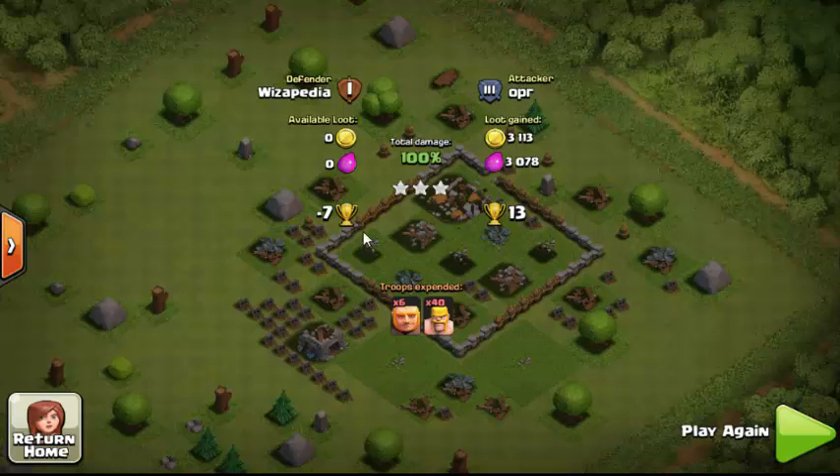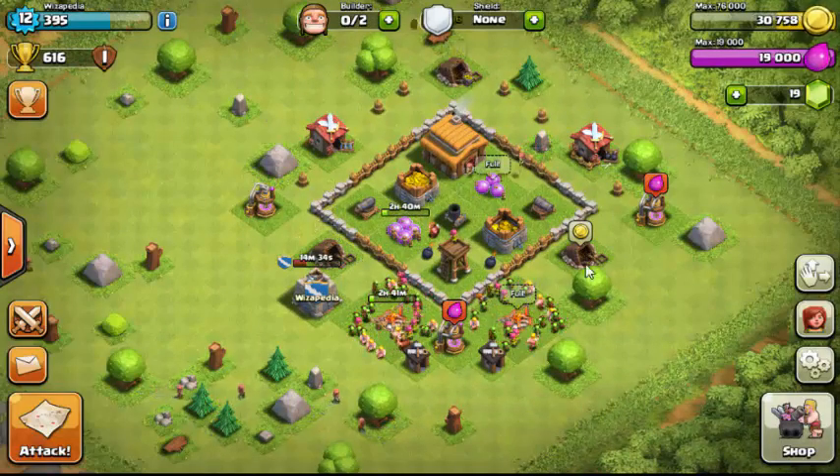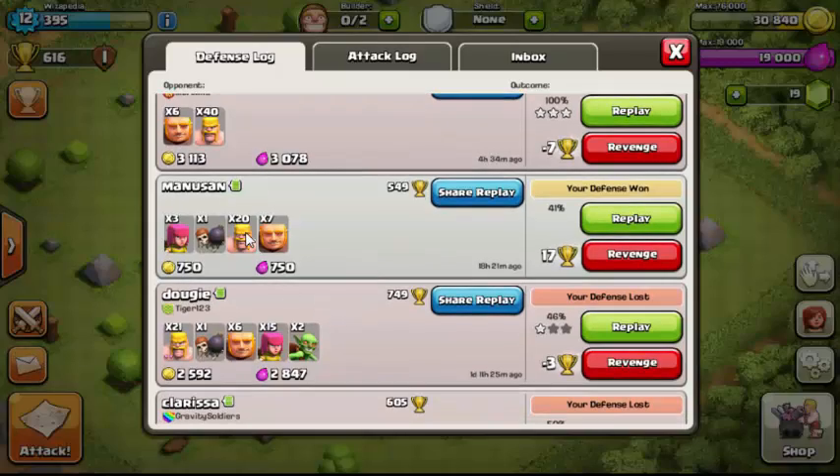Trophy mechanics: if someone has more trophies than you, you lose fewer trophies when they beat you. Right now I'm collecting money — the reason I can is because my army is full, so resources are going straight to my storage.